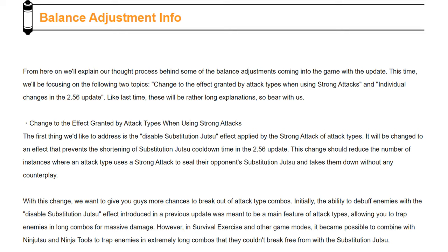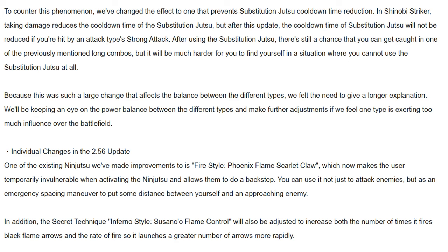This time they'll be focusing on two topics: changes to the effect granted by attack types when using strong attacks, and individual changes in the 2.56 update. The first thing they address is the disabled substitution jutsu effect applied by the strong attacks of attack types — it will be changed to an effect that prevents the shortening of substitution jutsu cooldown time in the 2.56 update. This change should reduce the number of instances where an attack type uses a strong attack to seal their opponent's substitution jutsu and takes them out without any counterplay. With this change, they want to give players more chances to break out of attack type combos.